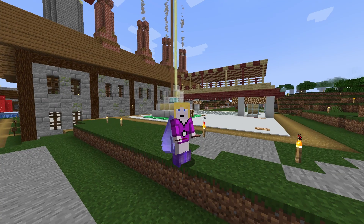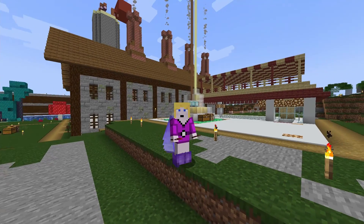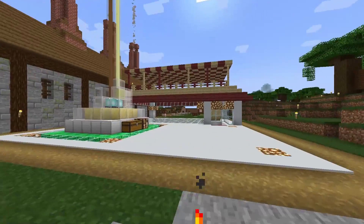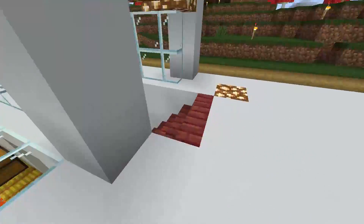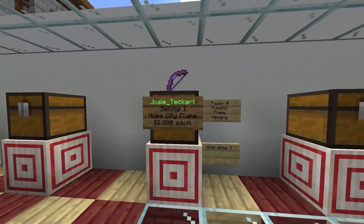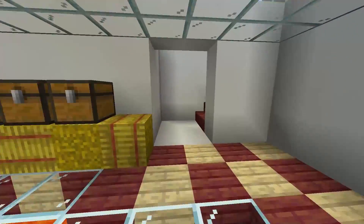You will recognize the building behind me if you watched the last video — it is the brewery where we can make all the potions necessary to put tipped arrows. So I decided to put an archery range next to it. We can see here there's a little shop with the lava lake. I put a little tipped arrow display. I'm starting to produce some special bows for the population so they can be sold here.